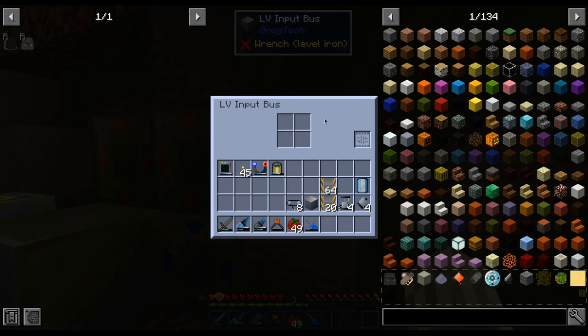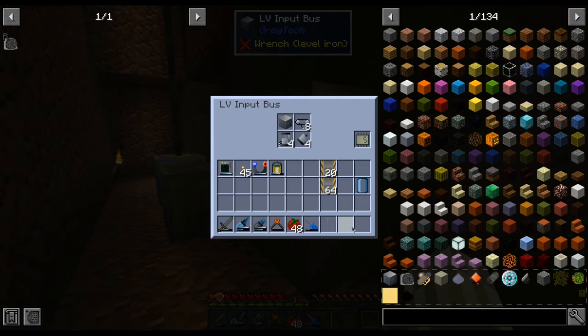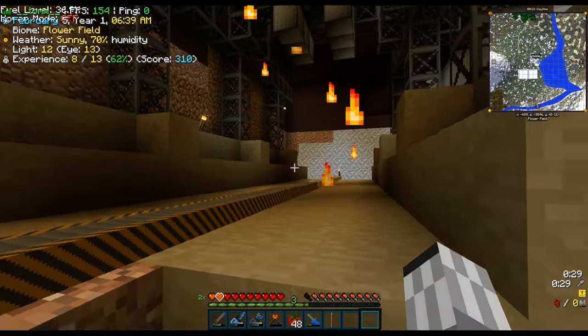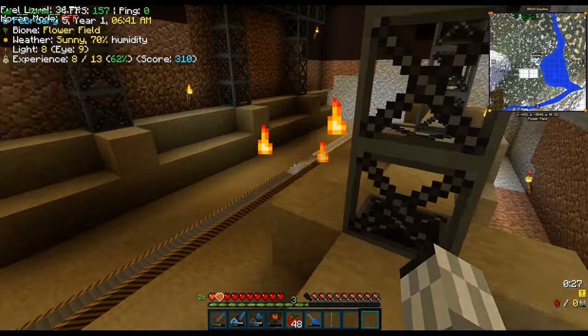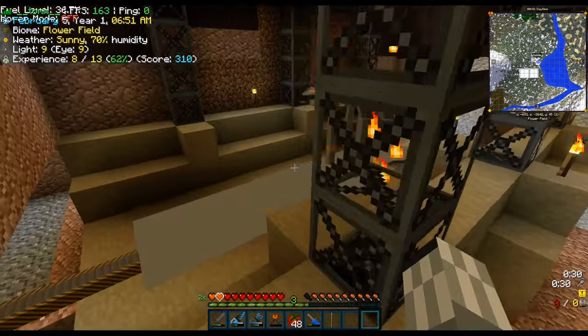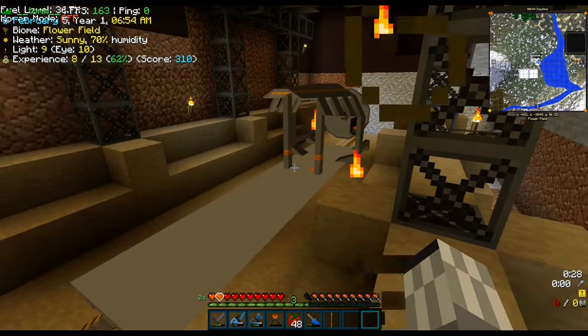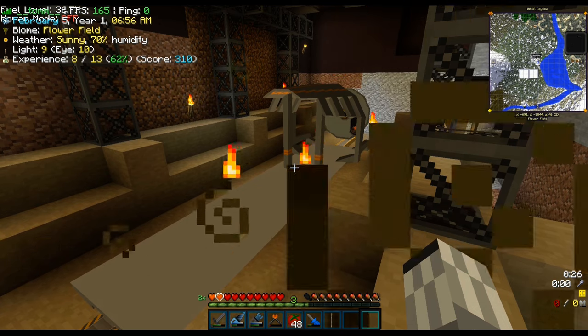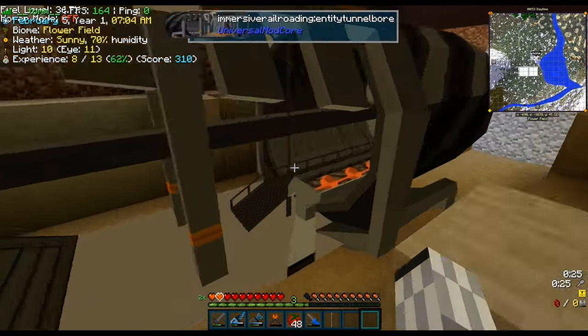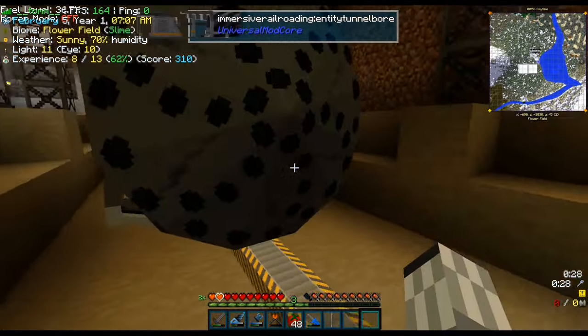One thing you probably can't verify is that this multiblock doesn't have an output bus, and that is because the train is too big to be kept in our pockets — it is indeed going to be built right on the tracks. And, as you probably noticed, we don't have that many tracks. We could manually place them, but that would be boring and not greggy at all. That's why our first train is going to be a tunnel bore.